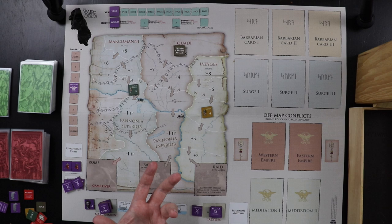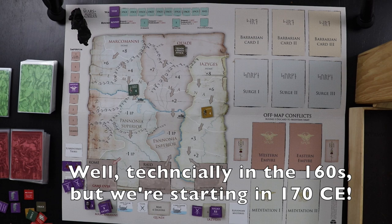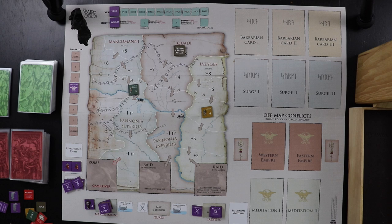The other way to lose is to run out of time. The Marcomannic Wars officially took place between about 170 and 180 AD, which is when Marcus Aurelius died. If you reach the end of Marcus Aurelius' life without a victory, you lose the game. And to boot, you get succeeded by your delightful son Commodus — but that's another game, I suppose.